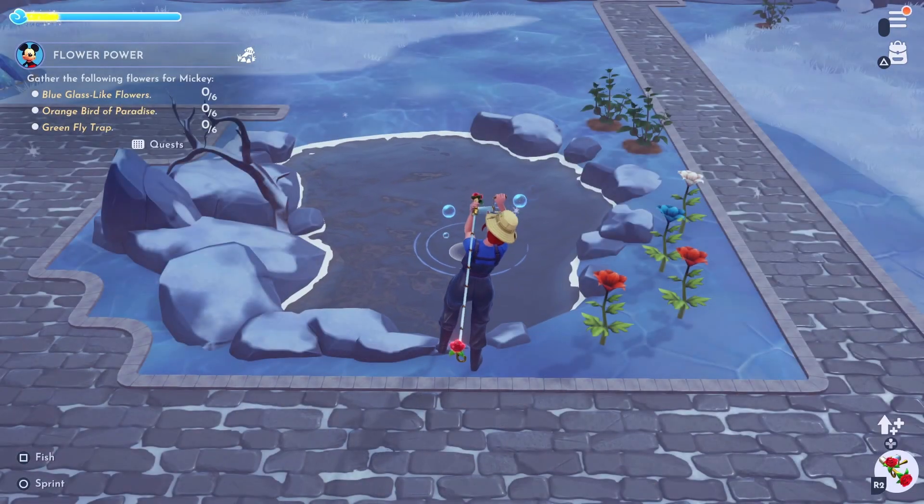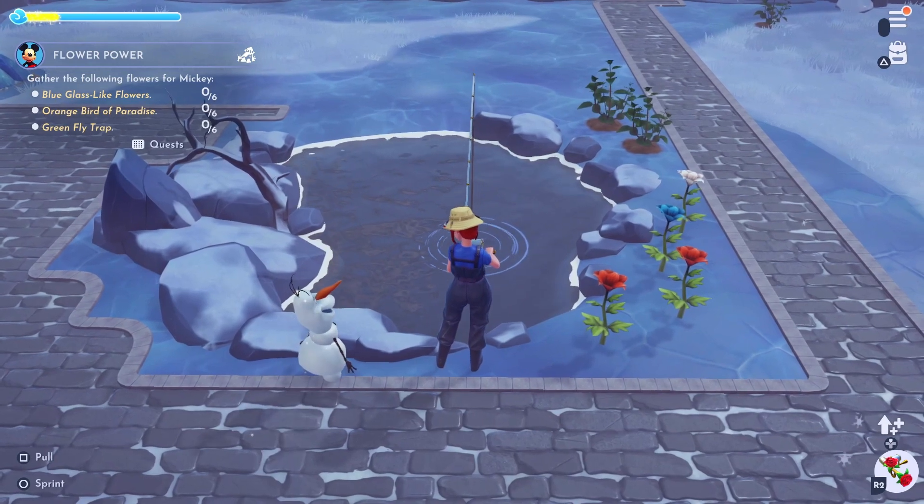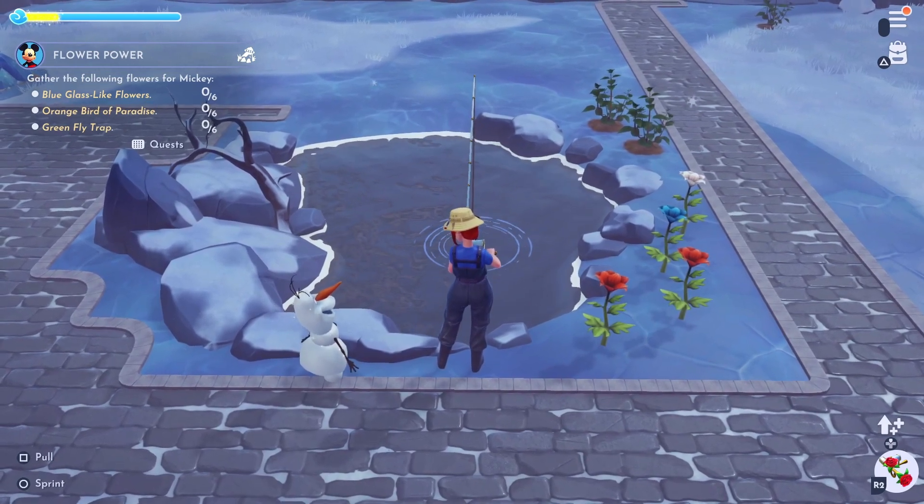Next on our list of fish to catch is the tilapia. These can be found in the Sunlit Plateau or the Frosted Heights by fishing the blue bubbles.